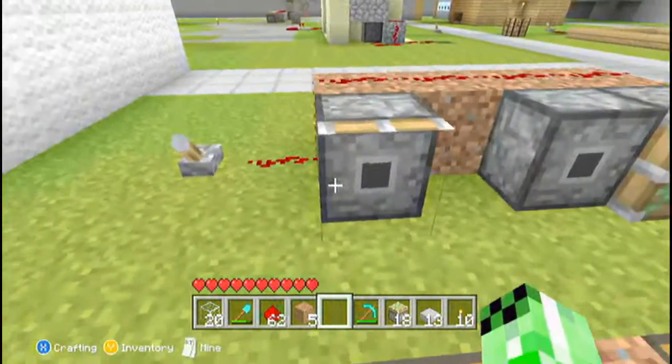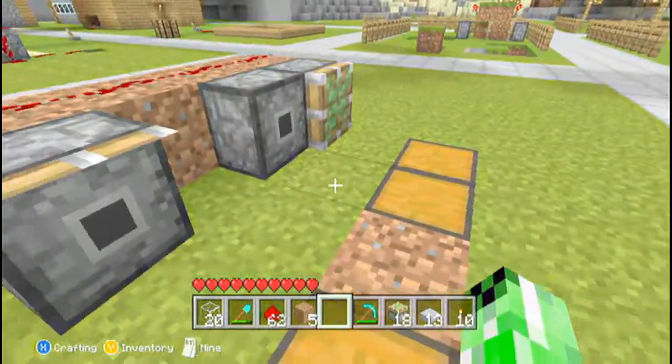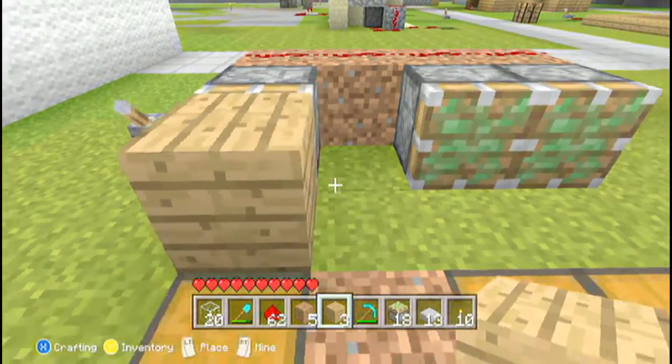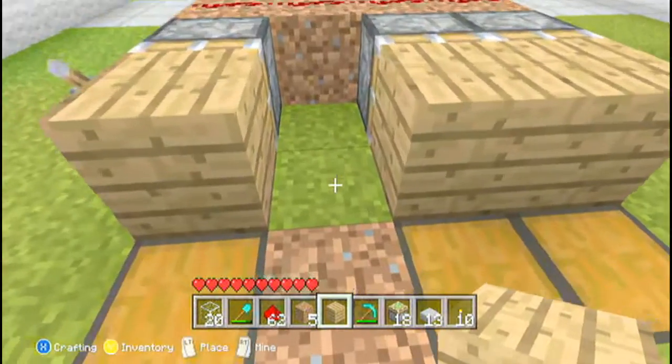It's a bit glitchy. Then you just want to stick your material on the front - whatever you're going to have. There you go, they've come back now. So we're just going to stick wood there because it looks nice.